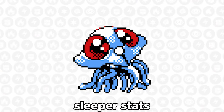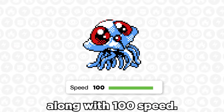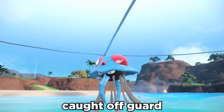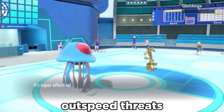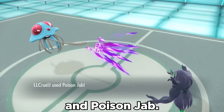Tentacruel has some sleeper stats in general, most notably its base 120 Special Defense along with 100 Speed. While it has only base 70 Attack, people can easily be caught off guard with a max Speed and Attack set boosted by Swords Dance. Its solid speed allows it to outspeed threats and hit them with coverage like Knock Off, and STAB with Liquidation and Poison Jab.